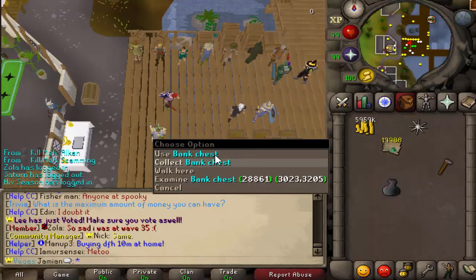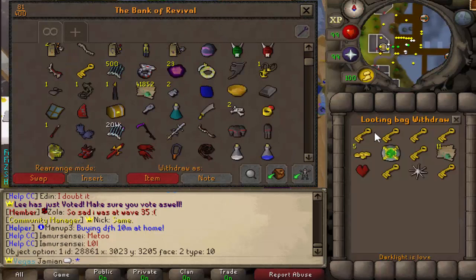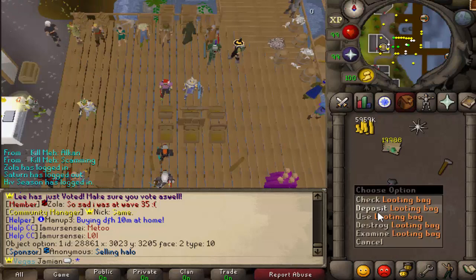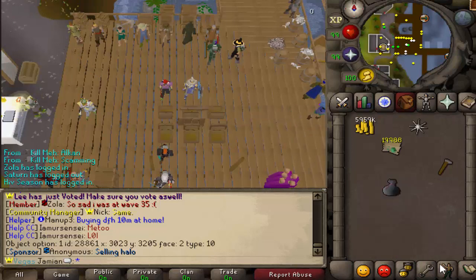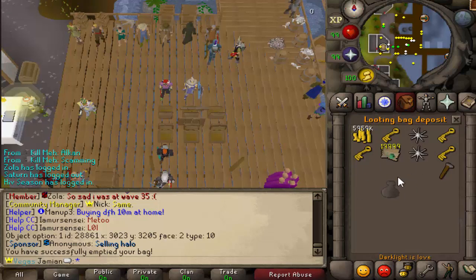If you're wondering how to get items out, you can go to the bank and then open and withdraw all your stuff. Now, if you're an Ultimate Iron Man, you just use it on the bank and it will give everything out. This is a pretty popular technique on actual RuneScape.